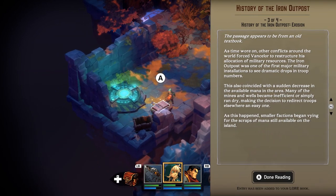History of the Iron Outpost. As time wore on, other conflicts around the world forced Vansalore to restructure his allocation of military resources. The Iron Outpost was one of the first major military installations to see dramatic drops in troop numbers. This also coincided with a sudden decrease in available mana in the area. Many of the mines and wells became inefficient or simply ran dry, making the decision to redirect troops elsewhere an easy one. As this happened, smaller factions began vying for the scraps of mana still available on the island.